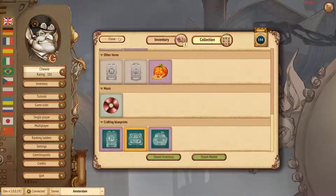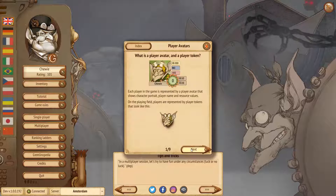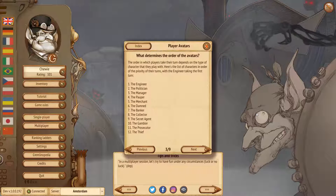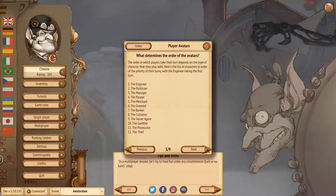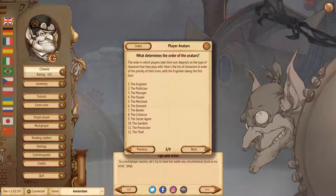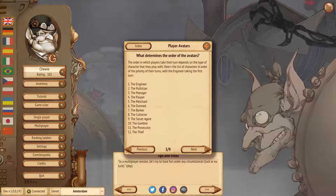There are four new achievements coming in, and 10 new items. Now let's look at balancing. If you go to the rulebook, you can now see player initiative — this determines which character type starts the round. For example, if you play as the Engineer and someone plays as the Gambler, you'll always make the first turn. You can check the list and figure out which character to choose if initiative is critical to your strategy. We've also changed the order of initiative, so if you used a previous list from the forums, you may want to update your planning.